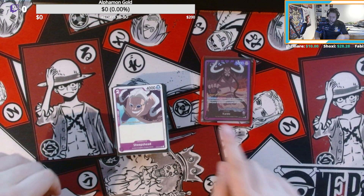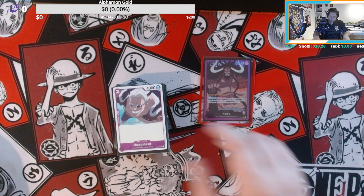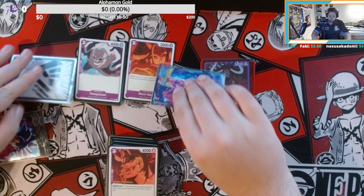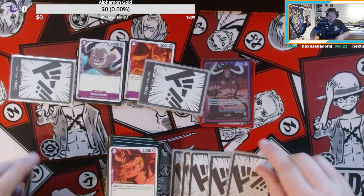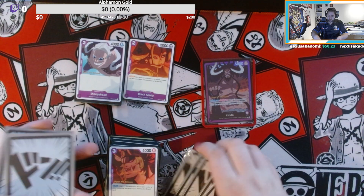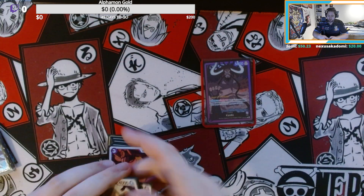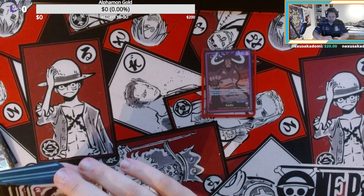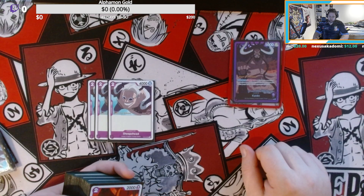We have our leader Kaido. Kaido's active ability, once per turn on minus seven, lets you trash your life. If you have multiple DON cards on your characters, you can activate this effect and put all DON from your characters away. You don't need it to be in one spot. That's what's pretty good about Kaido.